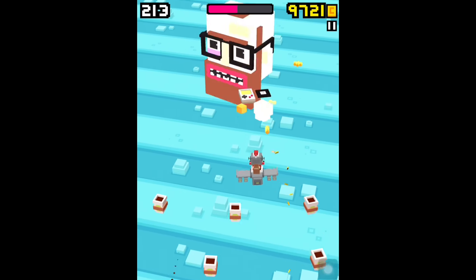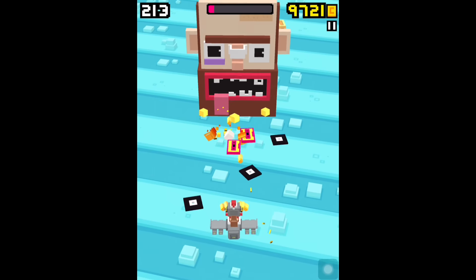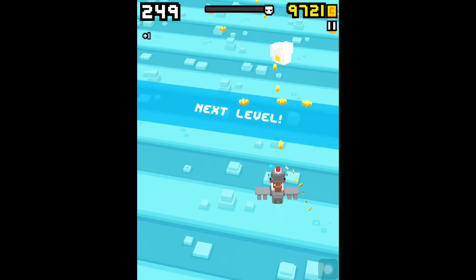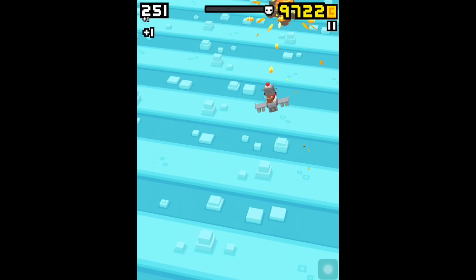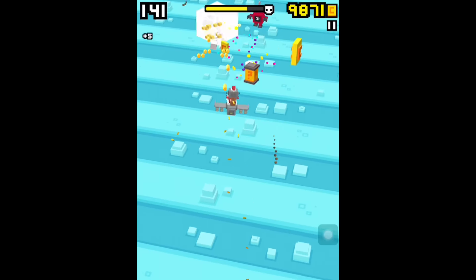What you have to do is search for some wooden boxes which will randomly appear in the game, shoot them up, and inside you will find some parts of a robot. You have to collect a certain amount of these parts and the secret character will be unlocked.